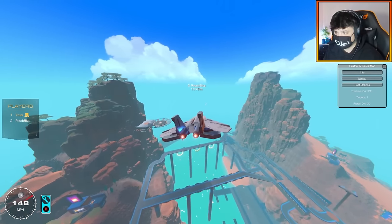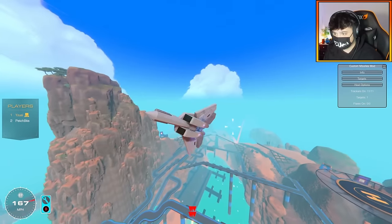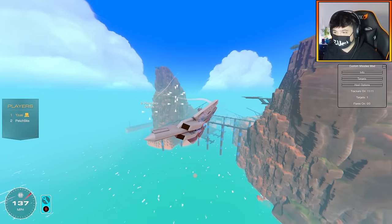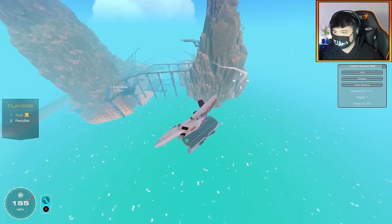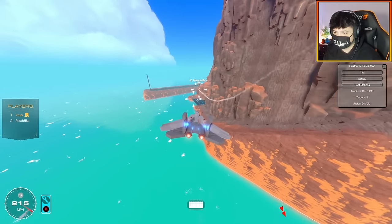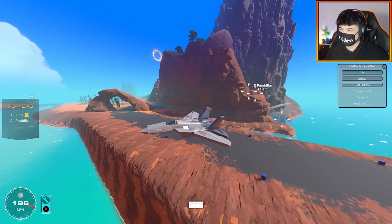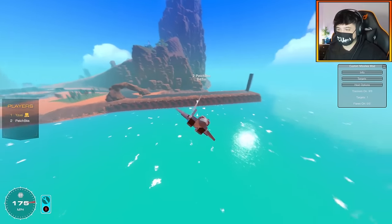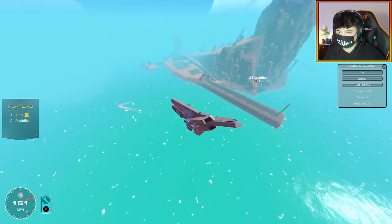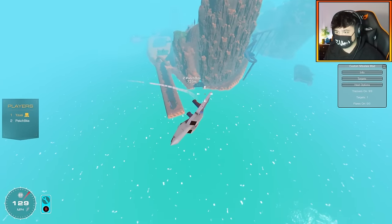Mine's definitely got a target lock — have you launched already? I've launched mine, I had a good lock. Oh, they're definitely working! That was a little close for comfort. I've got the damage icon — I can see where the missile is and it's right behind me. There's only one chasing me, I only launched one. Hit him! I'm going to use my machine gun as well.